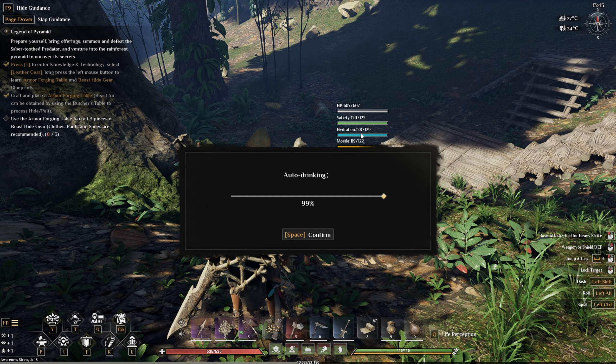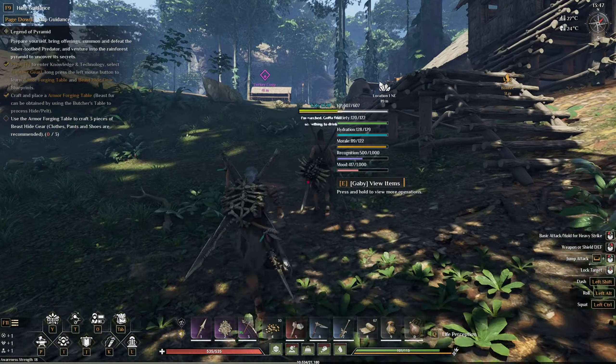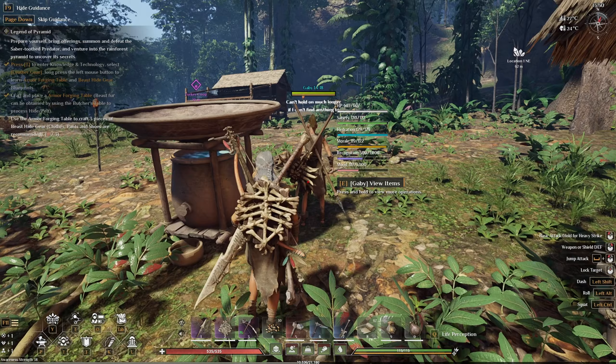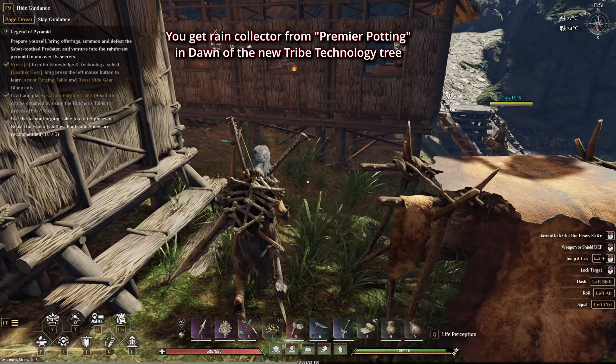Hi guys, how to make your companion drink. Right now, as you can see, I have Gabby over here - if you look at his item, he doesn't have a water bottle or anything. I made a test on him. If you want them to drink when they have nothing to drink and they're working your base, you can have a rain water collector and they will come over here to drink.